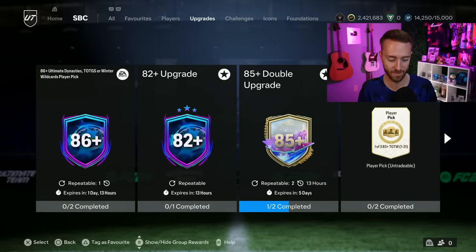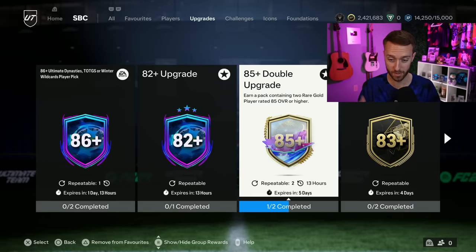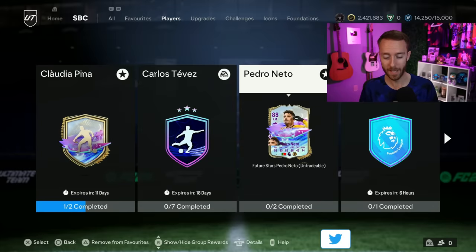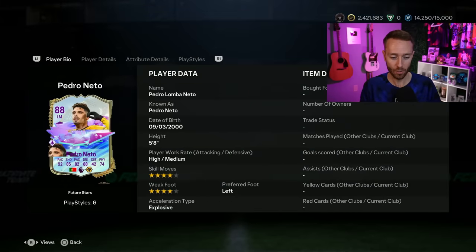That SPC didn't make a lot of waves yesterday because it's just a bit expensive. Craft it if you want if you're grinding the menus. We also had the 85 double refresh, which I need to get done. And we had a player SBC for Pedro Netto - the expected card, but it's not really meeting expectations. Kind of a mid result, and I want to talk about it for a couple of reasons.